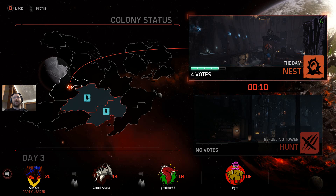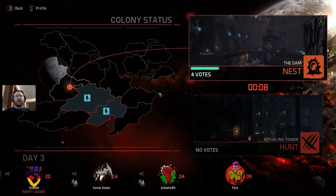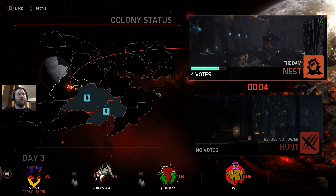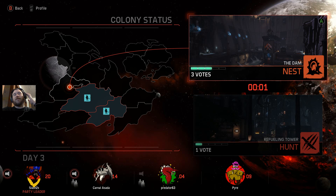Yeah, day three — we definitely would do nest. Nesting. See, all four of us have selected one thing. Why the hell is it still sitting here? Because I'm a rebel. Oh, you bastard.